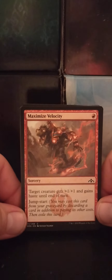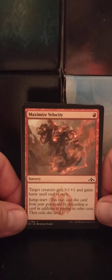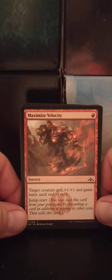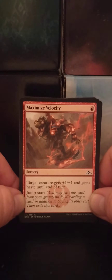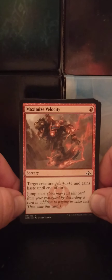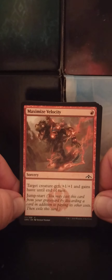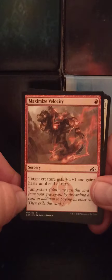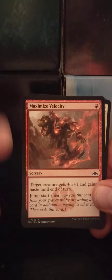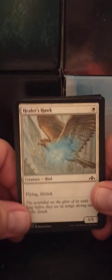Maximum Velocity — a single red sorcery. Target creature gets +1/+1 and gains haste until end of turn. Jumpstart — I think that was one of the mechanics of this block. You may cast this card from your graveyard by discarding a card in addition to paying its other costs, then exile this card. So discard a card, pay one, give another creature haste again, and then it's removed from the game.